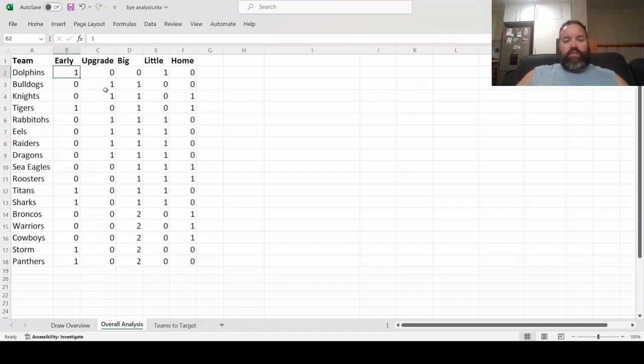For example, the Dolphins having a bye around round three means their cheapies have played one less game, so there's one less chance for their price to increase. We've got six teams in the early section, six in the upgrade, and then Origin split into big and little rounds for the purpose of this analysis.